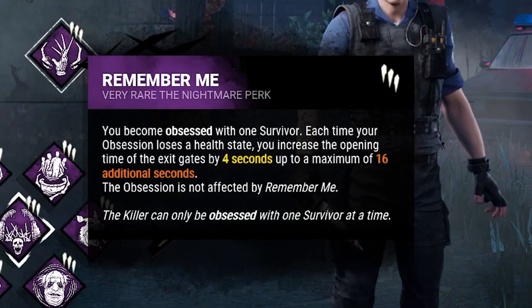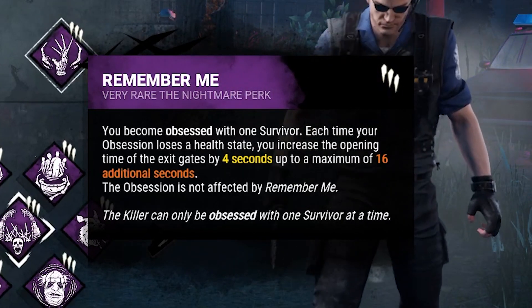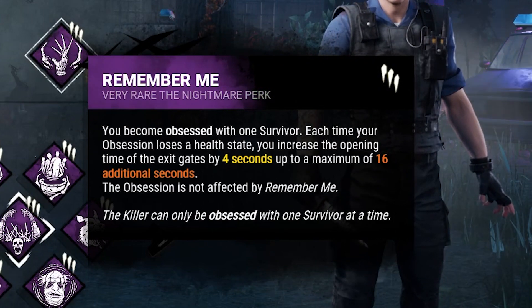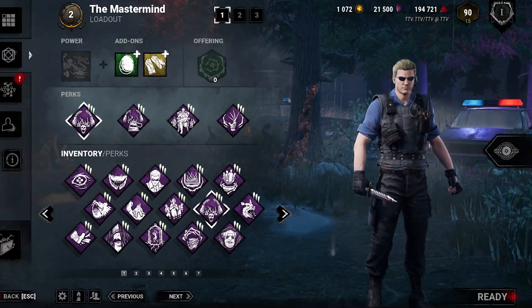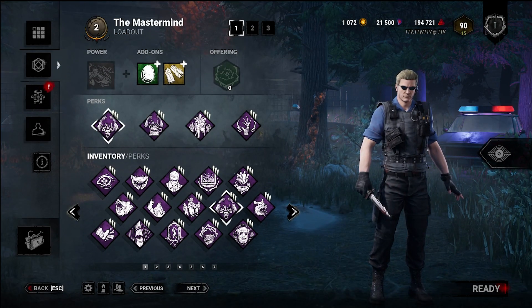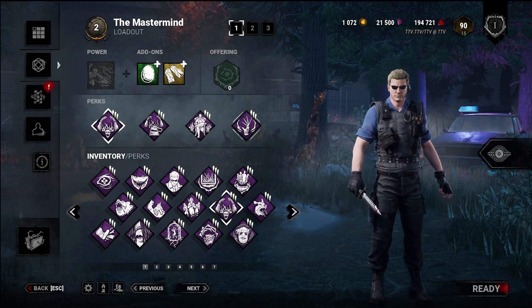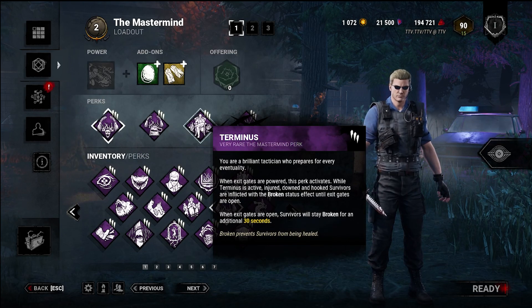Then you've got Remember Me, which every time I hit the obsession, I get 4 seconds added to how long the exit gates take to open for a maximum of 16 seconds. Now you ask, but this doesn't work together — how is that possible? Well, No Way Out and Remember Me buy me a lot of time to get value from Terminus.